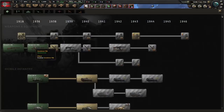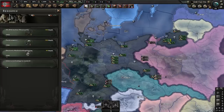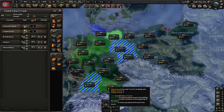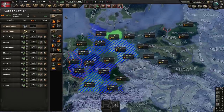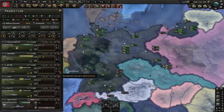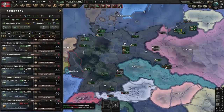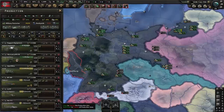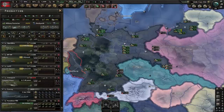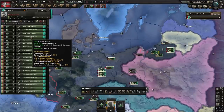We queue up some basic research — nothing fancy. If you don't like paratroopers, that's fine; they aren't necessary for this run. I just use them to mess with the Soviets later. We construct some military factories because having lots of equipment as fast as possible is arguably the most important thing for fast conquests. That's why we focus our production primarily on infantry equipment, remove tanks completely and add transport planes. For the Navy, we abandon all dockyard construction and only produce convoys.